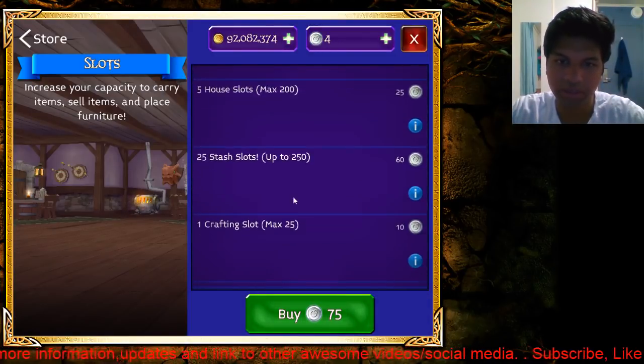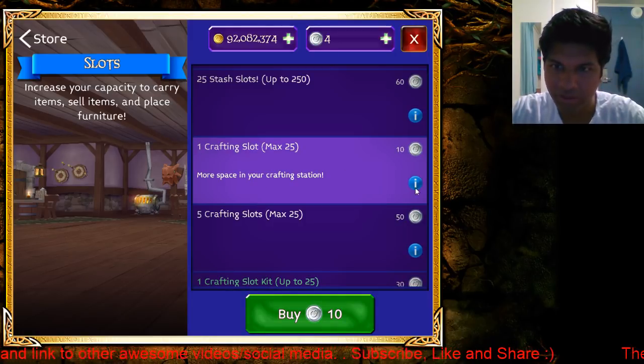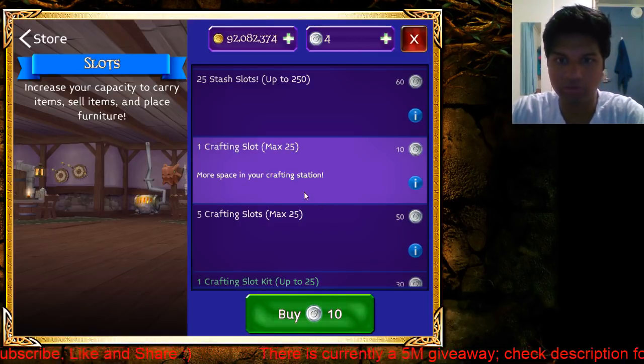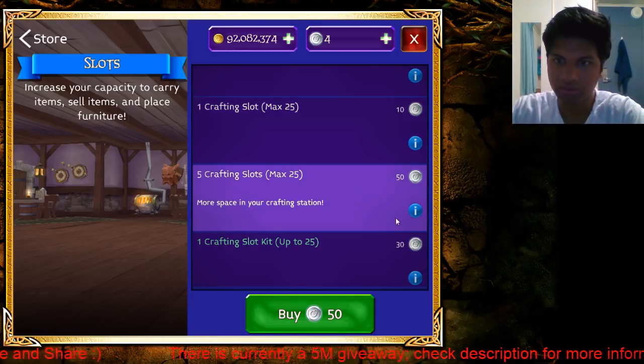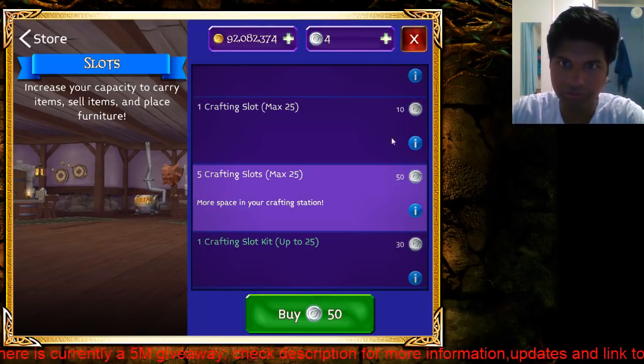At the bottom, you can buy one crafting slot for 10 platinum. This is unstashable and sellable, so you have to use it yourself. This opens up to five slots and costs 50 platinum.